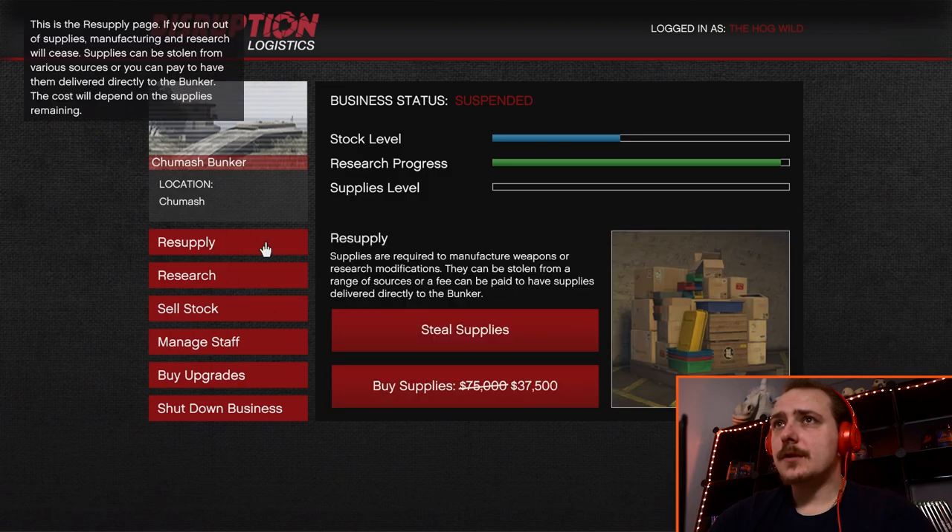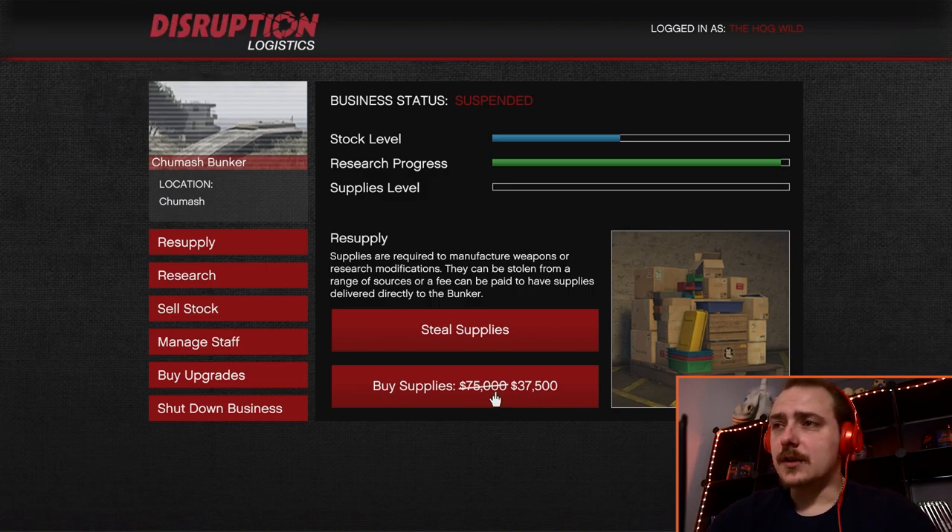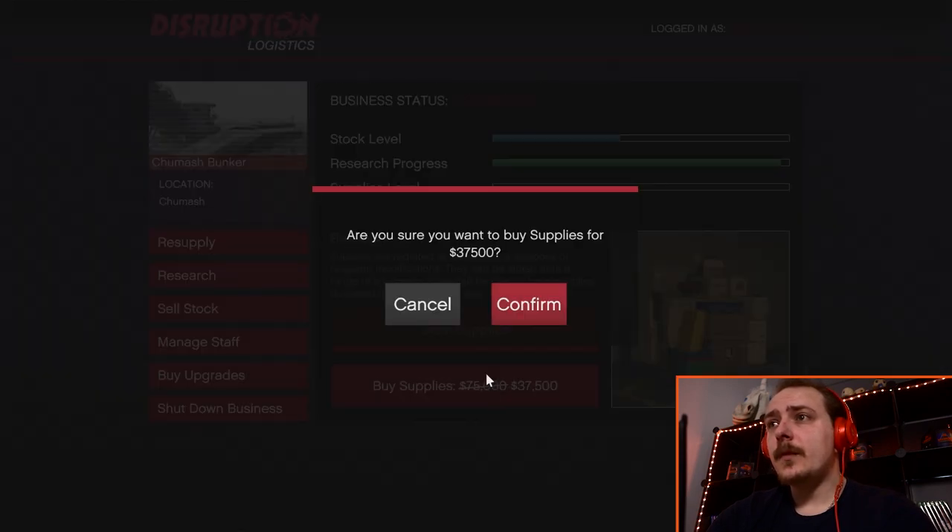Here's a great example on the master control terminal: right now the bunker business has supplies available at half off — it's the 6th of May 2021 — so if you're on GTA Online currently, this is a really good way to make money. The bunker can store supplies up to around a million and you can sell for two to three million sometimes. With double XP you can get really big payouts. I'll be doing a video on bunkers fairly soon.